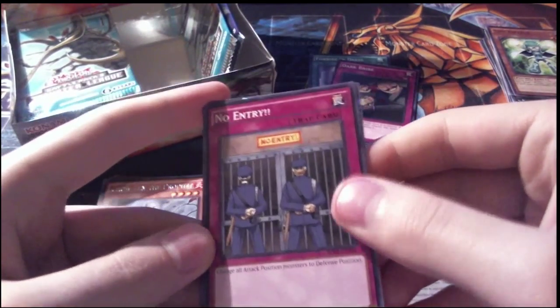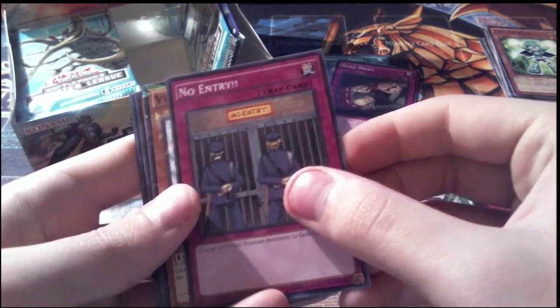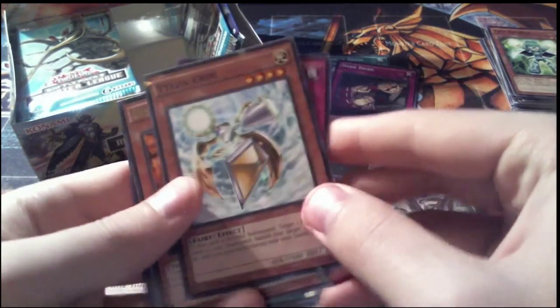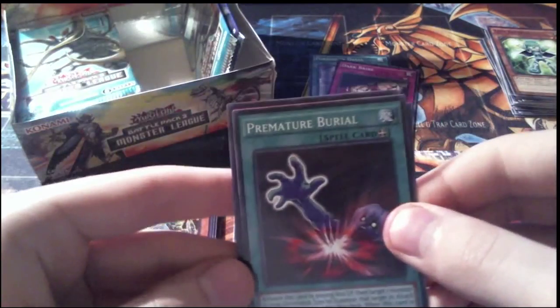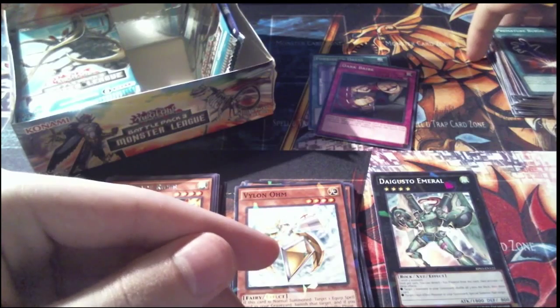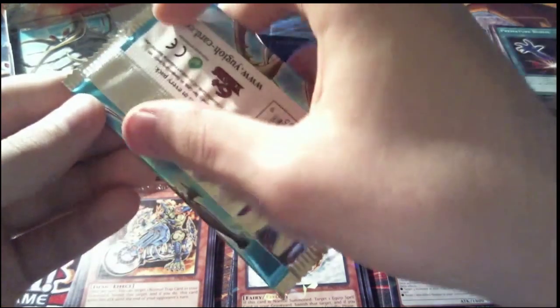Pack 16: no Xyz entry at all. Our Shatterfoil is Vylon Ohm, our rare is Discblade Rider, and our commons are Premature Burial — very nice — and a Sea Koala. Not to be confused with the Vampire Koala that gives you life points when it inflicts damage. Which actually makes sense in context of a vampire — it sucks life and restores your life force. Pretty cool, actually, if you think about it.